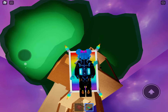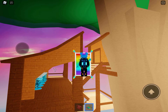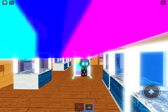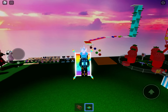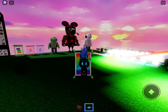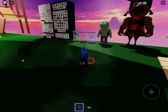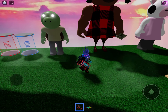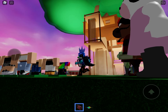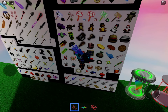Up here in the treehouse is actually a survival treehouse, but I'm not thinking of adding any survival mechanics. You can use some hats, and you can morph into anything. Down here we've got some clothes you can check out — boy clothes, girl clothes. We've also got MiniToon's models over here: that's Creep Cat, that's a girl character, that's a cow — I don't know all the others. And over here we've got the weapons.